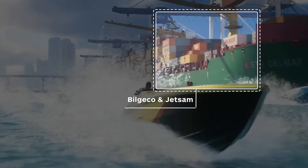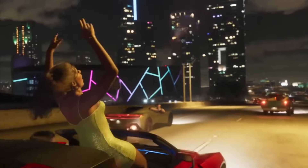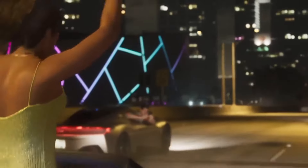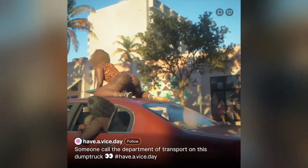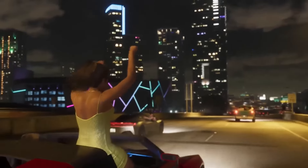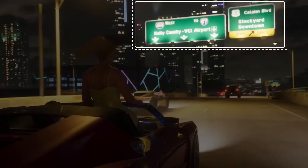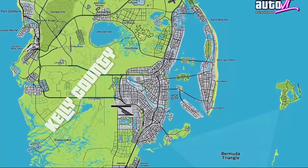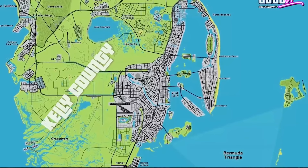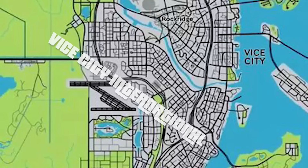On board the docked freighter are cargo containers for two legacy GTA shipping companies, Bilco and Jetson, first introduced in GTA 5. Here we also see what appears to be Lucia going wild on the Vice City highway while a guy films her from his car. Social media appears to be a significant part of GTA 6, and maybe this is Lucia's attempt at going viral. Road signs also show directions to Kelly County, Vice City International Airport, Caitland Boulevard, and Stockyard Downtown — Kelly County is likely the wilder Florida area beyond the boundary of Vice City, like Blaine County in GTA 5.